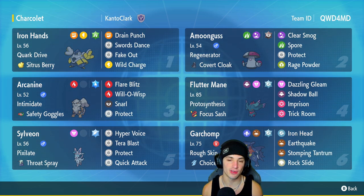We got Amoonguss as our second Pokémon. Amoonguss — you really can't go wrong with it on the ranked ladder. Great in Trick Room, great without Trick Room as just a support Pokémon, and great at putting Pokémon to sleep and controlling the match. It has Regenerator and Covert Cloak as its item, rocking Clear Smog to take away stat changes.